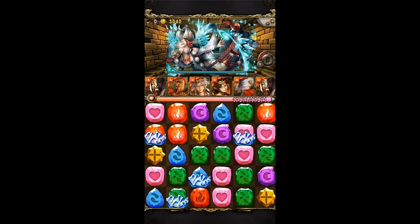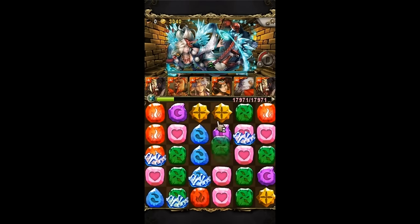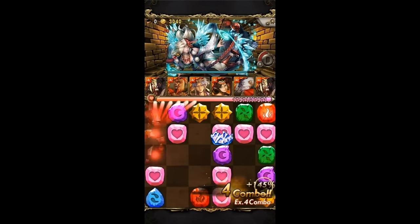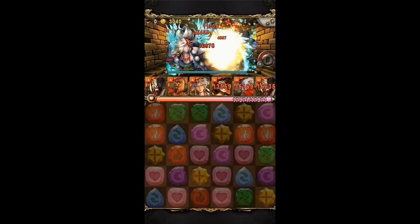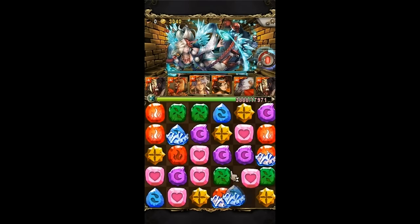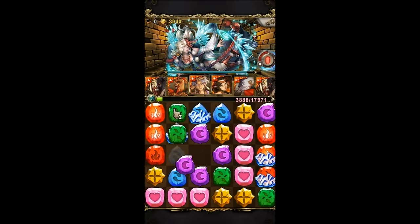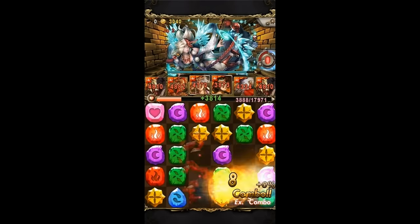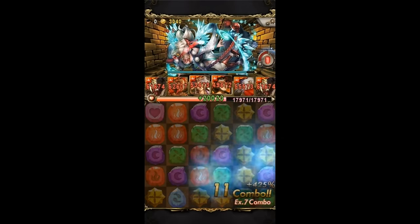She generates 4 frozen runes every turn — she doesn't have to attack, every turn she will just generate 4 frozen runes. That's quite a handful to dissolve. You do not have to go for the offensive here. Just focus on dissolving all the frozen runes, and with this you can store your CD. Make sure you have sufficient heart runes; if not, go for the Deepankara heart convert. Everything should be fine.